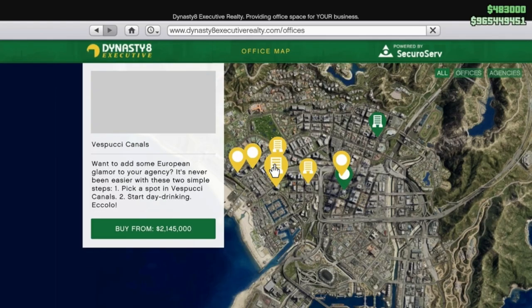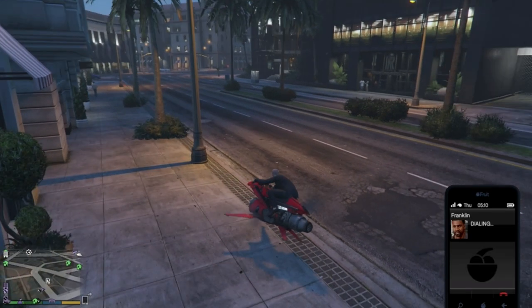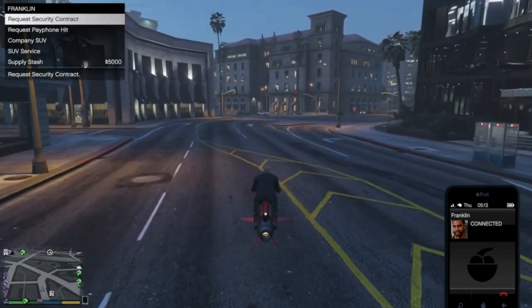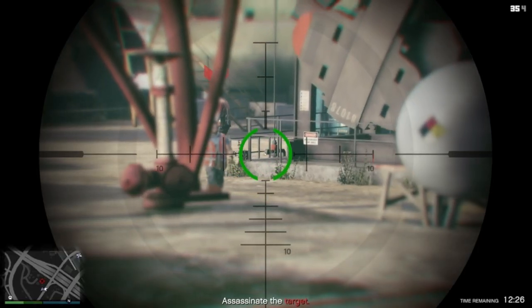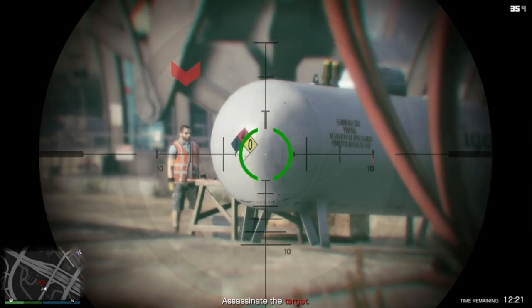First you need to have an agency, which you can buy from the Dynasty 8 website. Once you've completed your first pay for mission sent to you by Franklin, you can call him up and request one. On average these missions shouldn't take more than 3 minutes. Make sure to kill the target in the suggested manner to get the initial bonus.